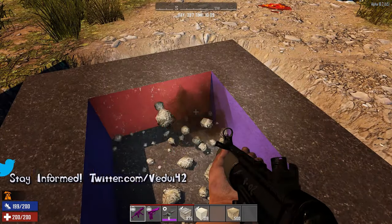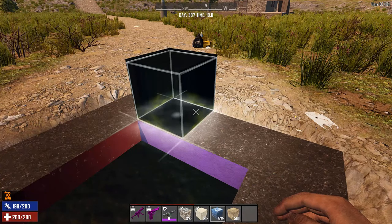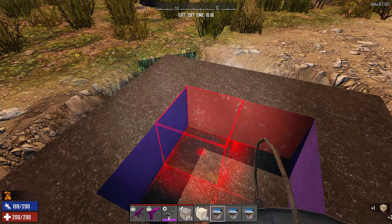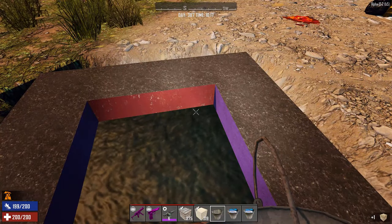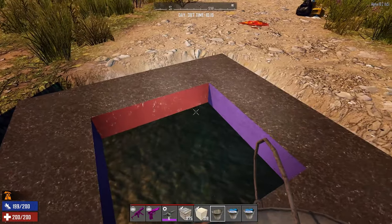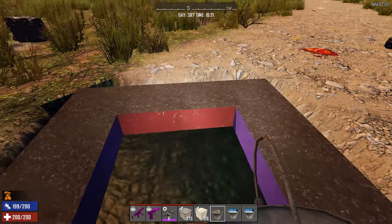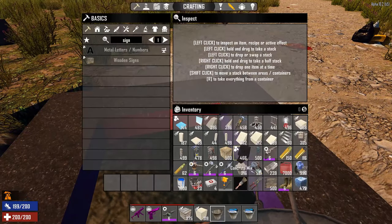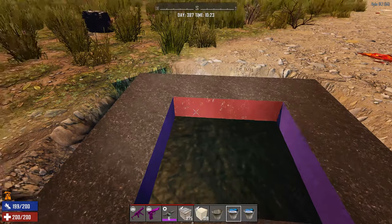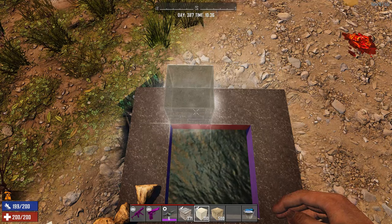Here's our basic pit. I'm using the admin water block, which works quickly — you can use buckets equally well once the water is placed, but sometimes the water doesn't stick and you have to grab more. I'm using admin blocks just because it's faster for this video, but normal water works just the same, it's just more tedious.